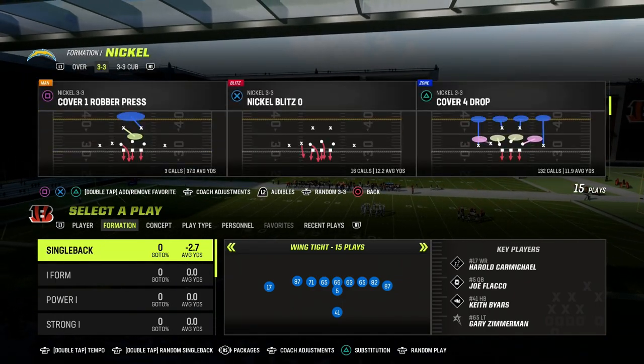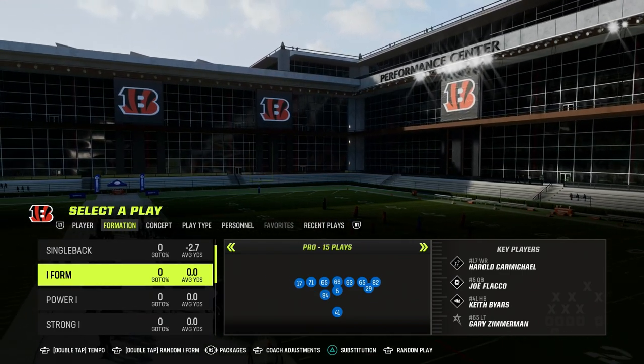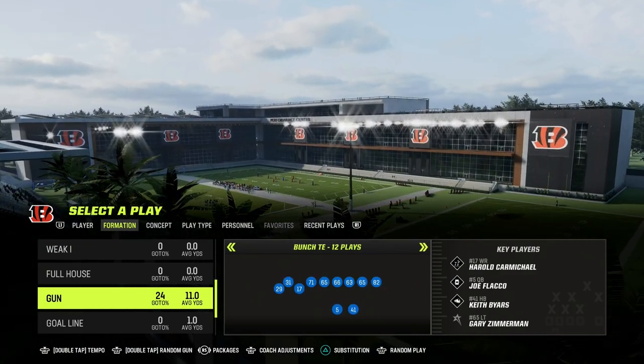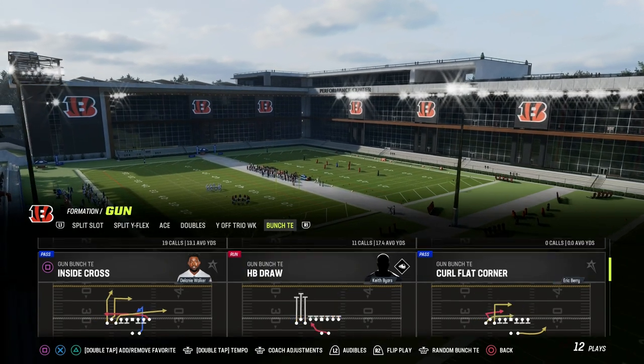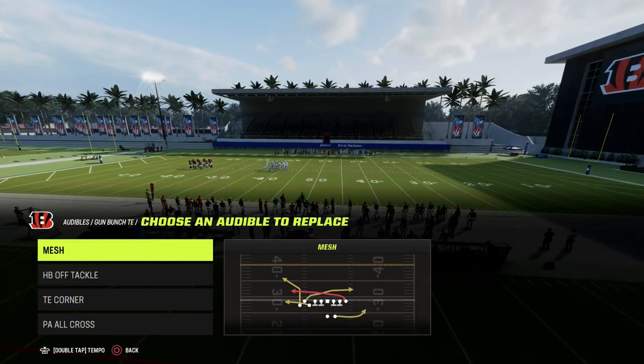This is going to be out of the Bunch Tight End playbook — we are in the Run Heavy offensive playbook. If you want to get my Bunch Tight End offensive e-book, make sure to join the Patreon. It's only $10 to become a member, and it gets you access to all of my Madden 23 offensive and defensive e-books, including the Bunch Tight End formation.